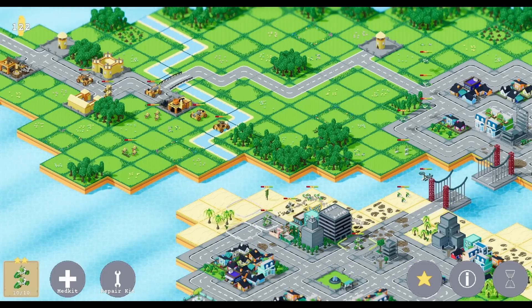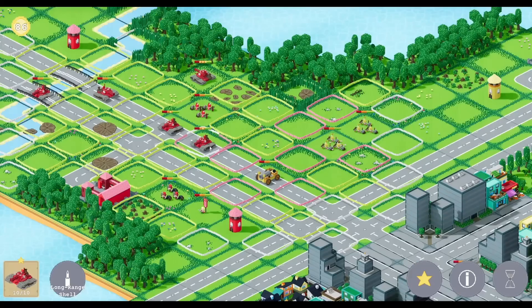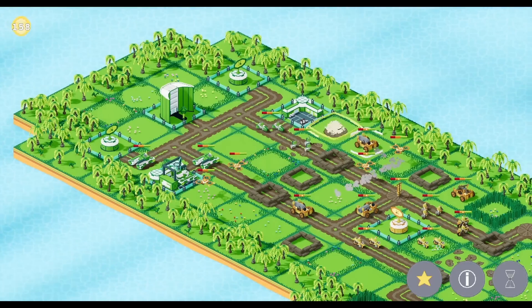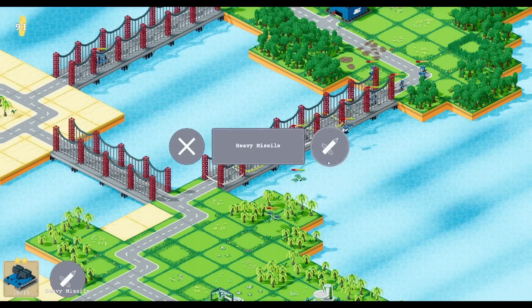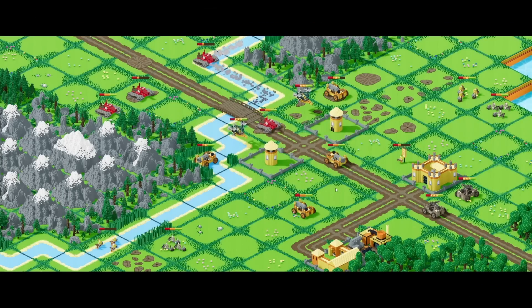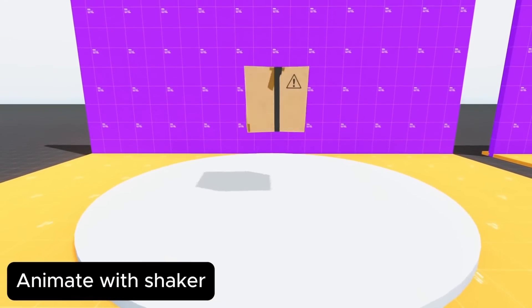It builds on the original Tanks of Freedom with new units, heroes, and campaigns. Players manage resources, command troops, and complete objectives across diverse missions. The built-in map editor allows for custom scenarios. Units range from infantry and tanks to helicopters and rocket artillery, fighting across various biomes like forests, deserts, and snowy mountains. The game is also open source, with assets and code available on GitHub.